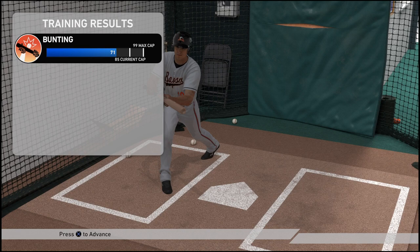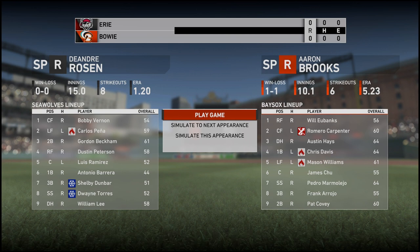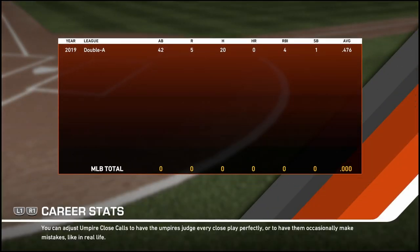Bunting - it's already on 71. I just want to learn how to do it. It said press X to advance. I didn't even get to do any bunting training. I can't go back. So I just select what training I want to do and it does it automatically. I don't even get to participate. It just levels me up. I didn't get to do anything. Great bunting training. The only button I saw said press X to advance. So I did. This game is confusing.